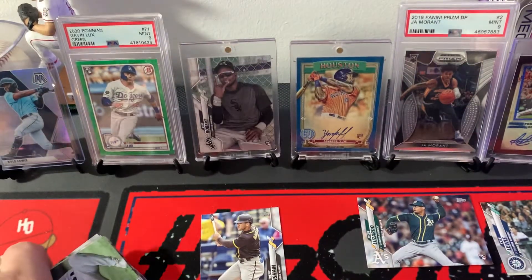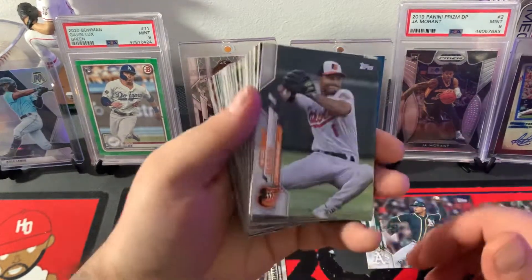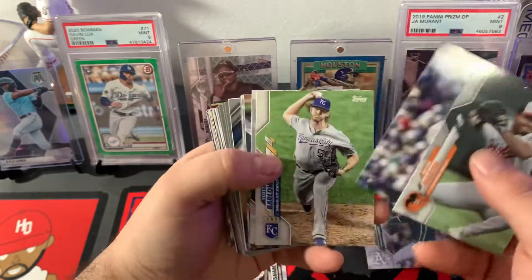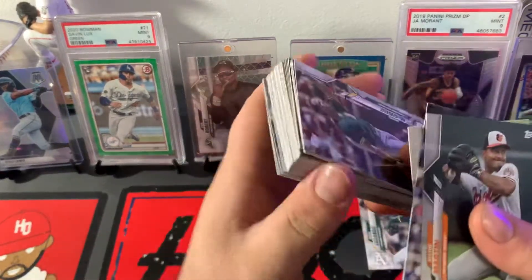Alright, next stack. This should have our parallels in here. I think I saw a Turkey Red Chrome Card. We've got Richie Martin, Phillip Dale Rookie Card, Scott Barlow, Mark McGuire Home Run Derby.